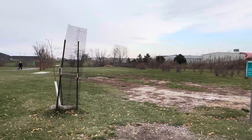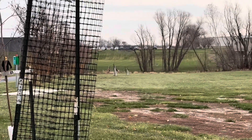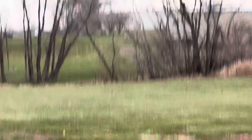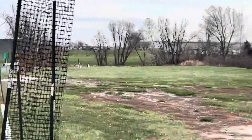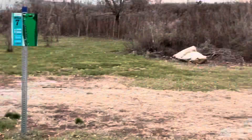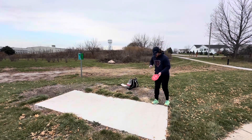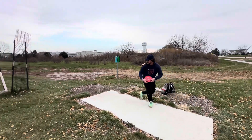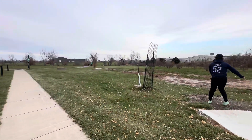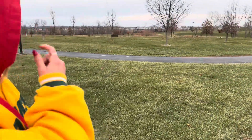Hole seven — it's in spot B so it's 625 feet away. You can see it in between that little cropping of trees. I'm going to throw my red Destroyer on a hyzer flip and see how it goes. I threw it into the ground again — that was terrible. Spot B for the red tee: 540 feet away.